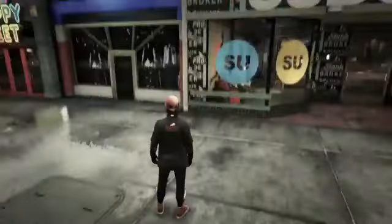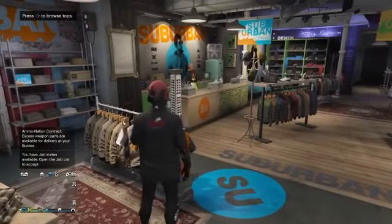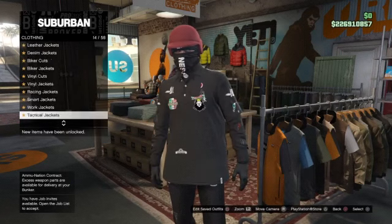Once you load back in you just want to run inside the clothing store and go straight to the top section and just scroll through all the tops until you see that they'll kick you out and you'll have the talent joggers on.